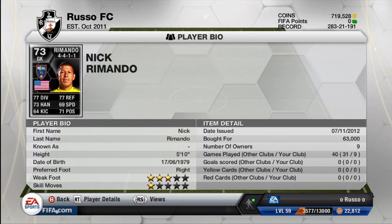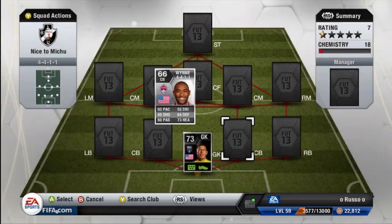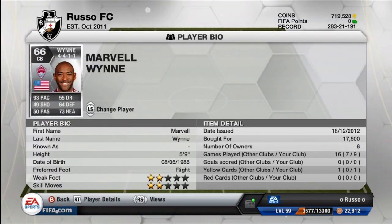Starting off at the goalkeeper position, we do have the inform Nick Raimondo from Sporting Real in Kansas City for the USA in the MLS. 77 diving, 71 reflexes, 73 handling, 69 speed, 64 kicking, and 71 positioning. His stats say he is very good, and I will admit he is pretty damn good. I did play in the gold cup with this squad, and he is a beast goalkeeper. If you guys are playing the silver cup or anything like that, he is great, and he does actually hold his own in the gold cup as well.